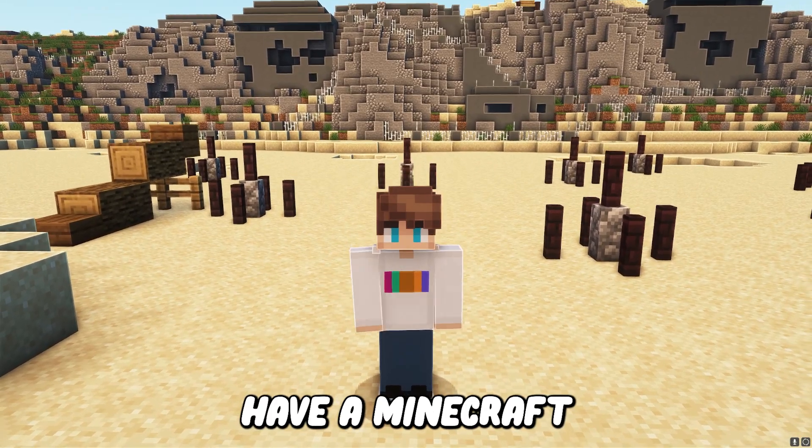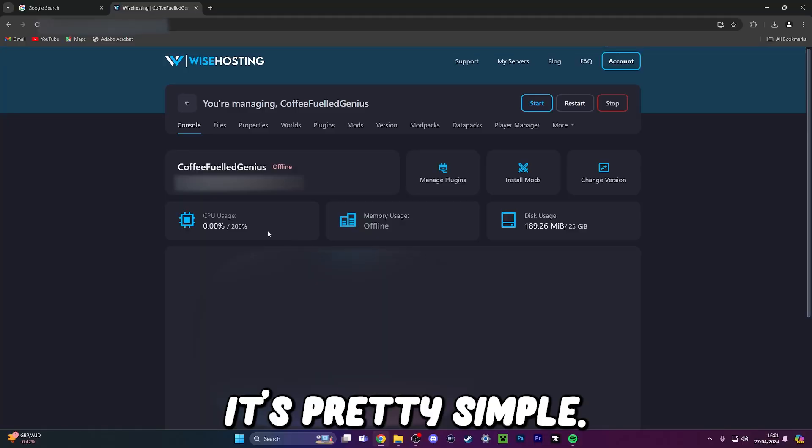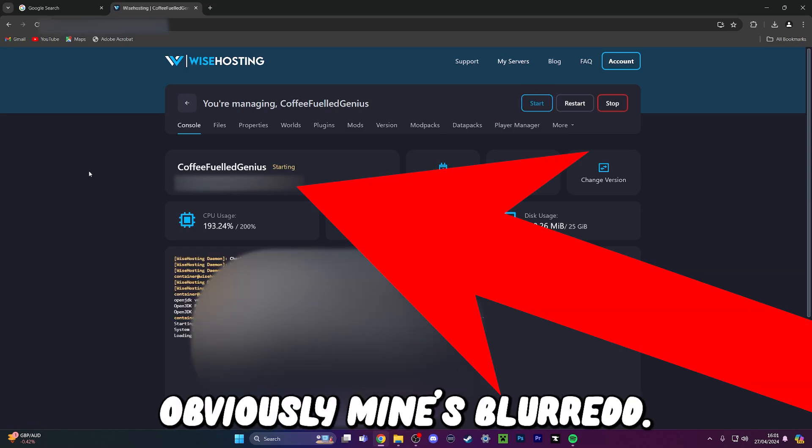Congratulations, you now have a Minecraft server. Now we just need to head over to the console and start it up. It's pretty simple — you just want to click the button that says start, then you need to copy the server address. Obviously, mine's blurred.